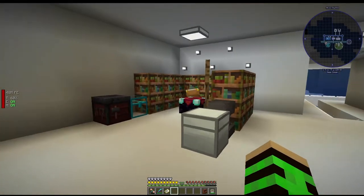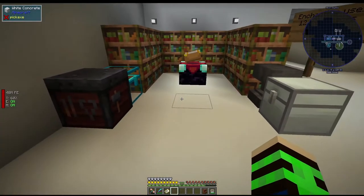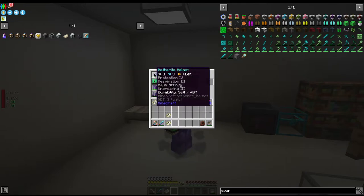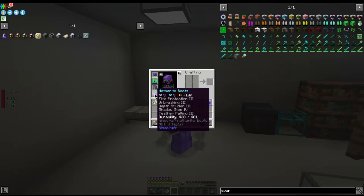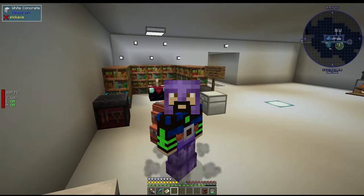I did end up setting an enchanting setup — got the table, got the full enchanted gear. Went ahead and upgraded from diamond to netherite: got the helmet enchanted with Protection IV, Respiration, and Aqua Affinity — definitely wanted Respiration just in case Postman runs out so I don't instantly die. Got a little more protection on the boots, shadow steps so mobs aren't running straight at us, Feather Falling, and Depth Striders so we move faster in the water. Let's go on an adventure.